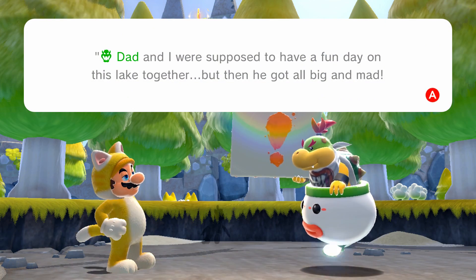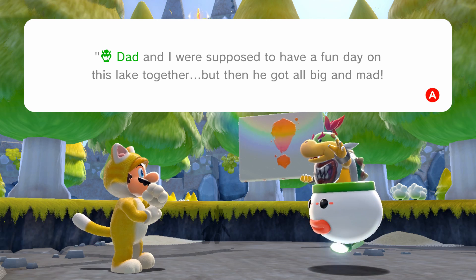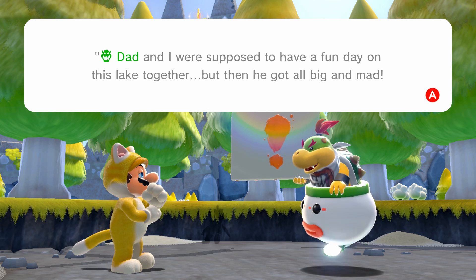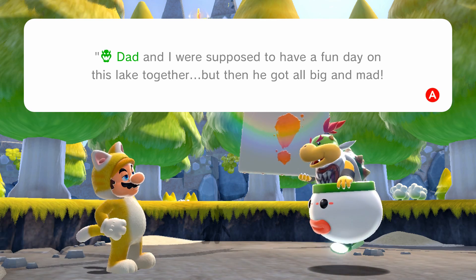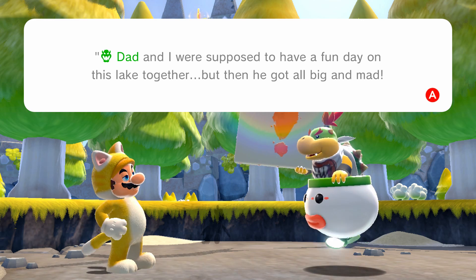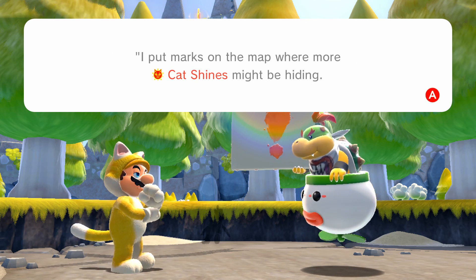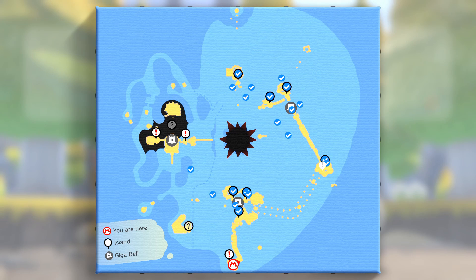Hello everyone, welcome back to Super Mario 3D World plus Bowser Fury. Today in Bowser Fury we are going to continue on our journey after we defeated Bowser in the last episode. Dad and I were supposed to have a fun day together, but then he got a little big and mad. I put marks on a map where more cat signs might be hiding — let's find them and change that back.